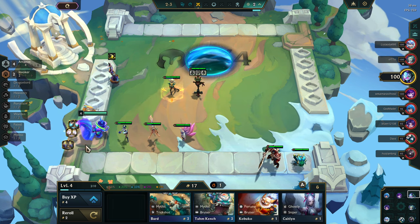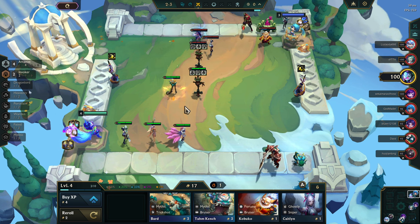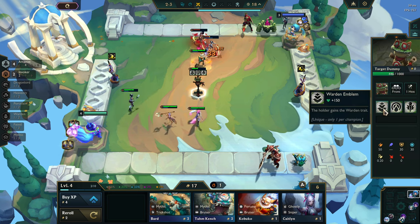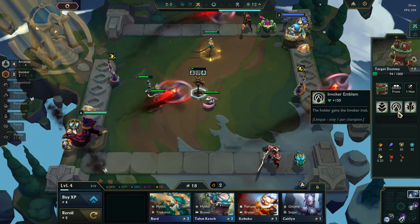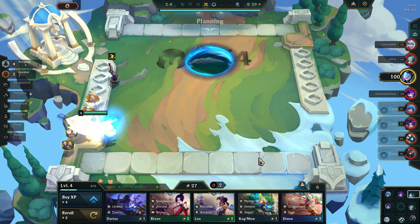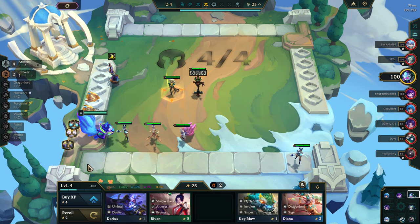I'm gonna keep Lux here because that way she has a better chance of hitting multiple people on her way out. This board has a very similar Ink Shadow Arcanist Invoker setup — I think mine's better. This is actually the perfect wandering trainer for me. I'm trying to figure out what my AP flex is gonna be — it's gonna be Warden with some Invoker Arcanist flex. I think that's probably the best thing, so I'll sell both of those. Hopefully that doesn't kick me in the butt later.